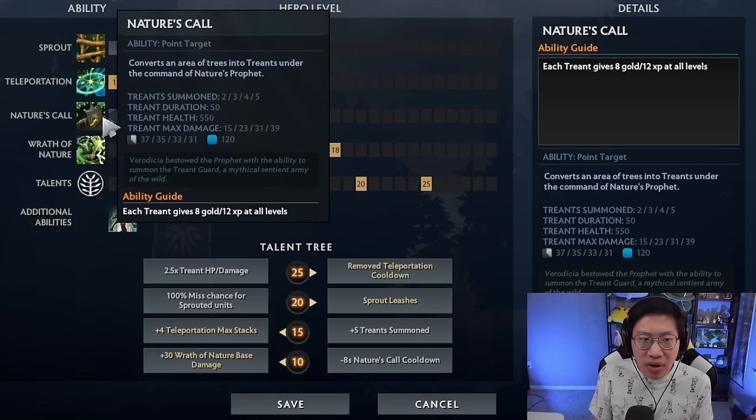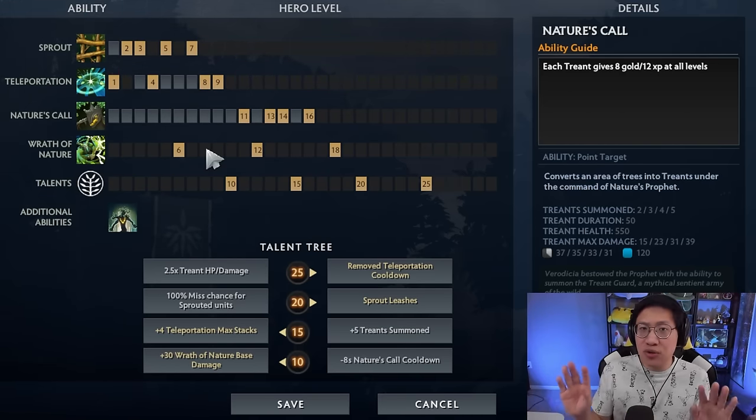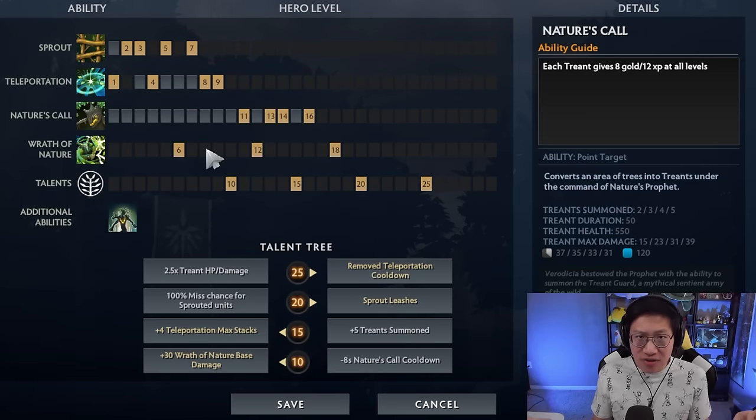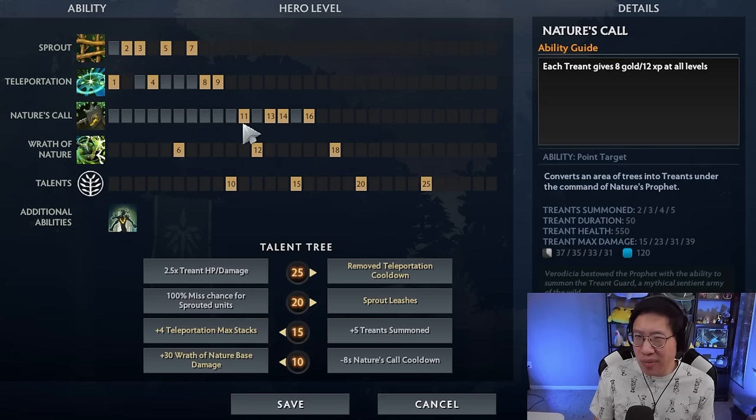In pub games there's often a lot of inefficiency in map movement, so by getting points in Nature's Call you can split push, scout the map, deny runes, and more. I think it is absolutely worth getting all four points in it. If you want just one point, that's fine, but I personally always max this out.